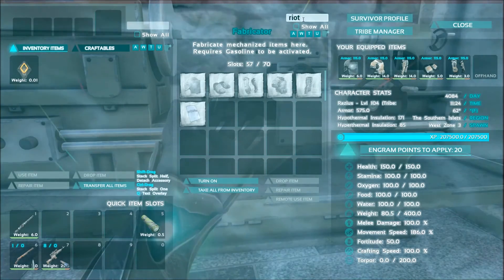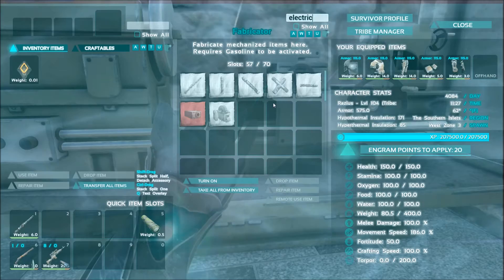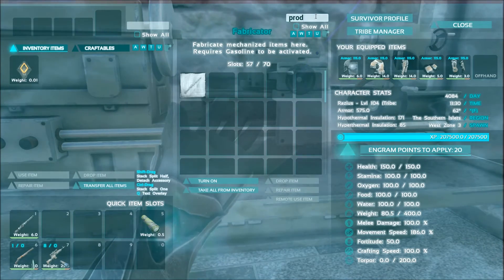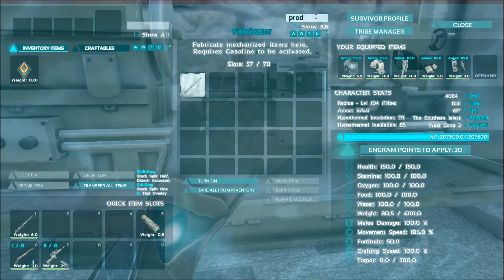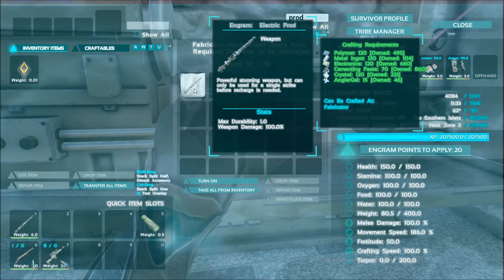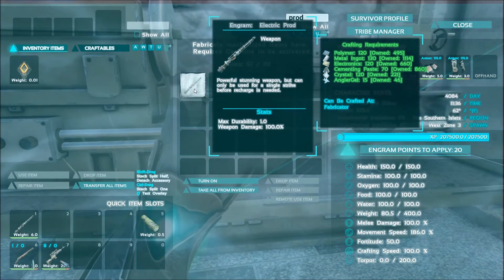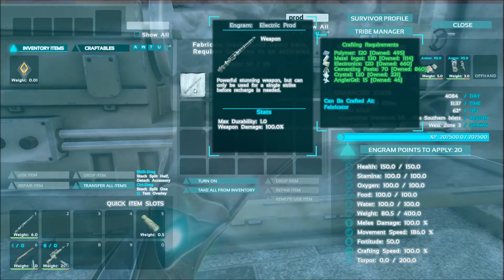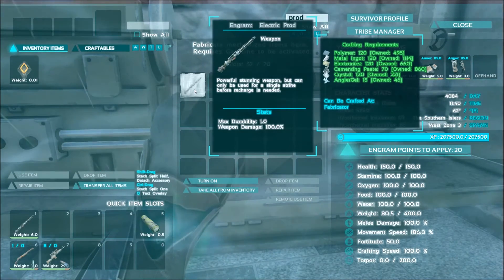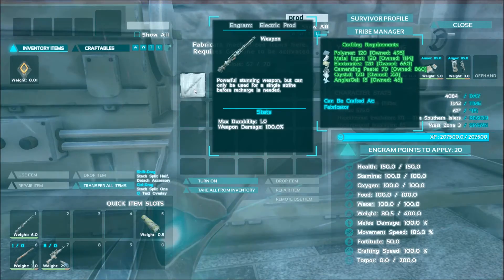You also receive in the 233 patch the Electric Prod, which is a damaging item. It only does one point of actual physical damage, but it does over 200 to 250 torpor from my study, while bypassing all fortitude aspects. It takes 120 polymer, 130 metal, 120 electronics, 70 cementing paste, 120 crystal, and 15 angler gel — the angler gel being its power source. Though it looks like a lot of items, that's just the initial cost, as it is a one-time-use item before it breaks. However, it only takes 8 angler gels in the fabricator to repair it after the initial make, so that kind of makes up for a lot of that.